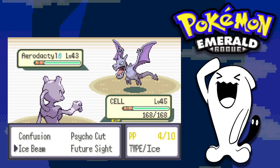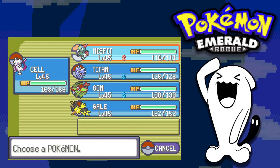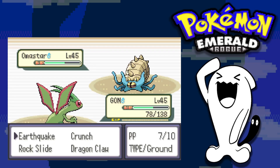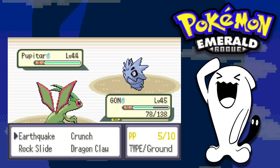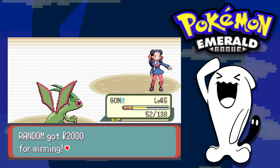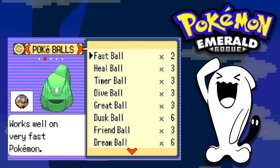Roxanne leads with Aerodactyl — I lead with Mewtwo and use Ice Beam to take it out. Next is Shuckle: I use Future Sight and switch into Flygon for a powerful Earthquake, taking it down. Future Sight hits Omanyte but doesn't quite KO it — it Protects for a while, but Earthquake eventually finishes it. Earthquake also takes down Pupitar, and two Earthquakes handle the last Pokemon, Armaldo, earning us our fourth gym badge.